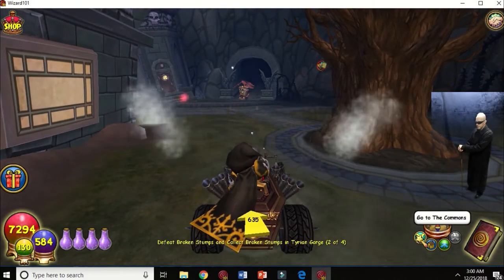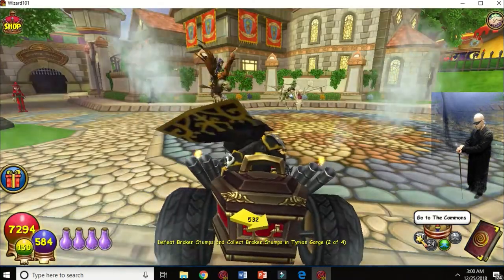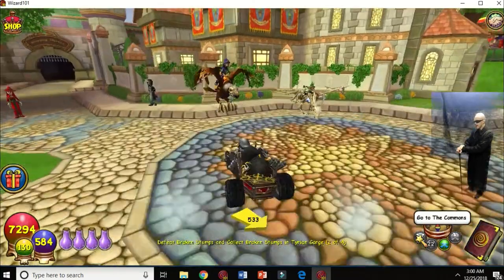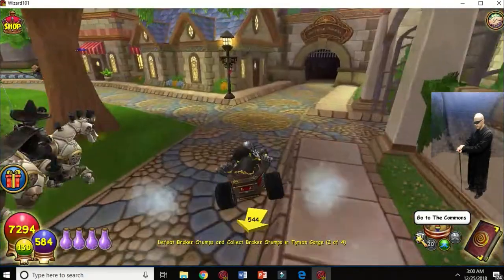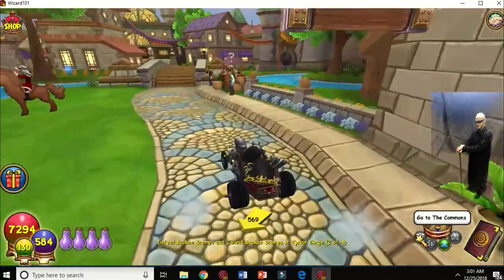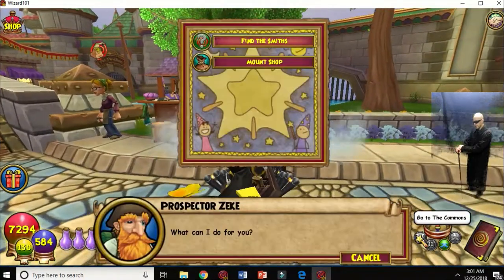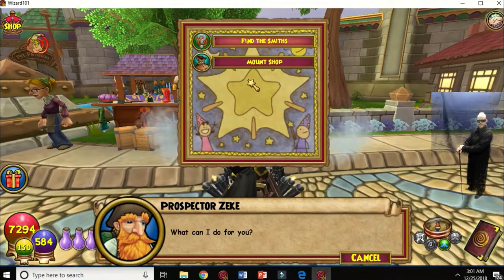Teleport to the commons by using the little icons on the lower right-hand side. We're going to show you Prospector Zeke — that's the guy I had to find, because he loses stuff.